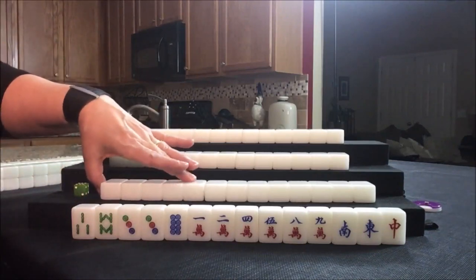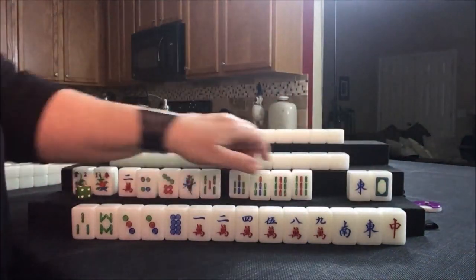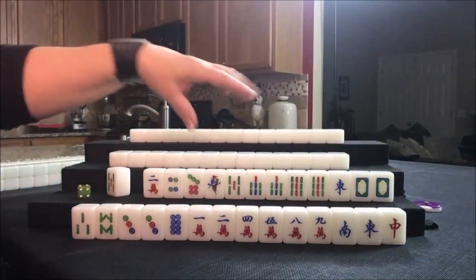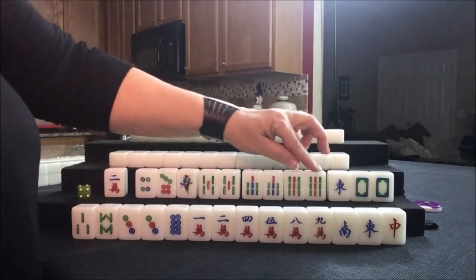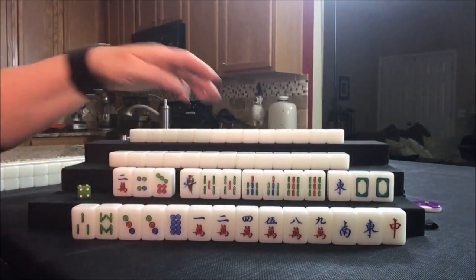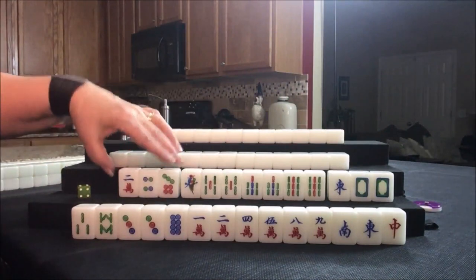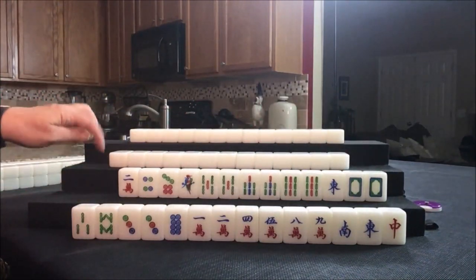Moving on to player two, or south. Two flowers. A pair of dragons — if we can get a pong, that's two points. I think half flush with the dragon pong. We have a one, two, three pair. We could play all pong, half flush, dragon pong. All pong is six points. Let's try half flush, dragon pong — maybe even all pong. We're going to see what we can do here.